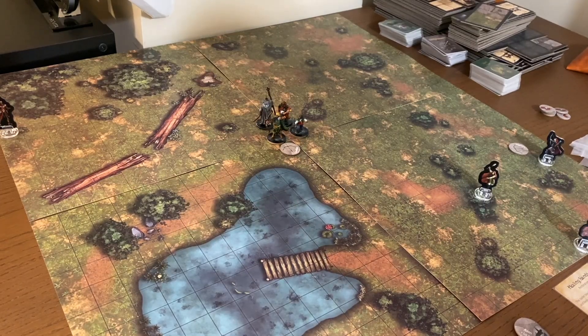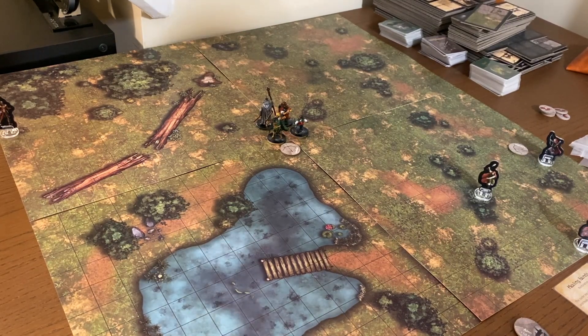Hey everybody, welcome back to the channel. We're back here with League of Dungeoneers and we have the introductory quest set up. It's called First Blood and it's designed to give us a little bit of an idea of how the game works, how initiative works, how combat works, with some of the parameters of the dungeons taken out like the event roll. We've got the quest set up just like the game tells us in the introductory section and we'll go ahead and read the flavor text and get started.